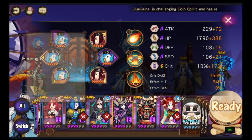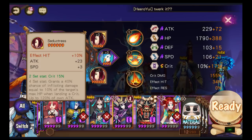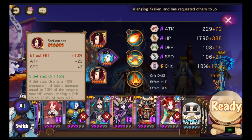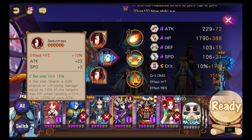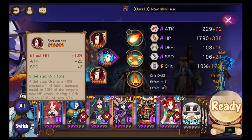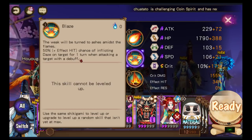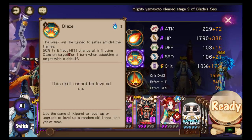I've got the Seductress set and the Azure set for the extra 15% effect hit, and also to get some orbs at the start of the turn. Once powered up, this would probably be around 100% effect hit — 55 from the passive plus 45, and I have 34 already with some substats to bring it up. So what she does is she dazes everyone that has a debuff, though of course this can be resisted, which is why you need high effect hit.